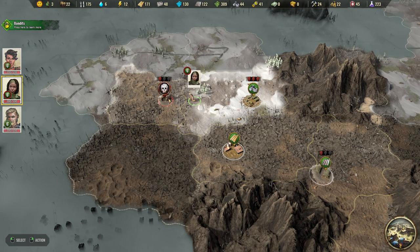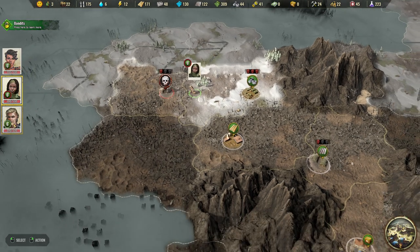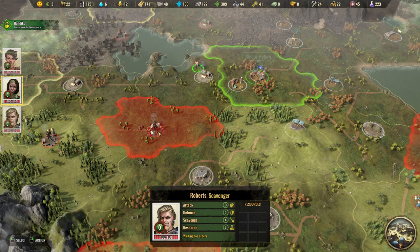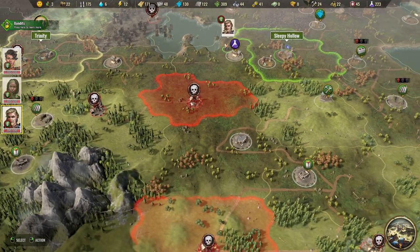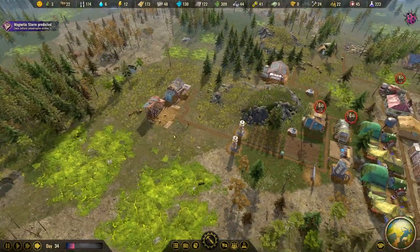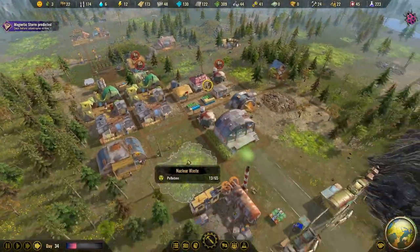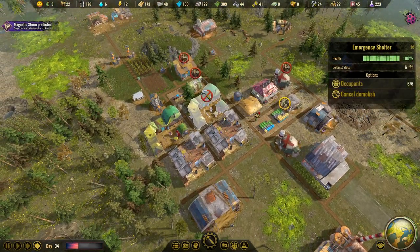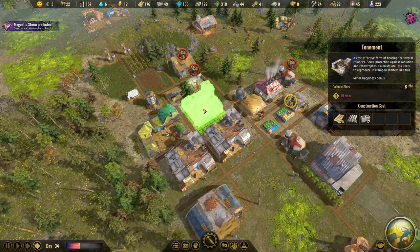Scouting reveals some antibiotics but nothing we'd really need from the Doomsday Militia. Roberts can now go down here to attack the next camp - I want to see what it reveals once destroyed. The emergency shelter demolition is underway and I want to build another tenement to make things even nicer.